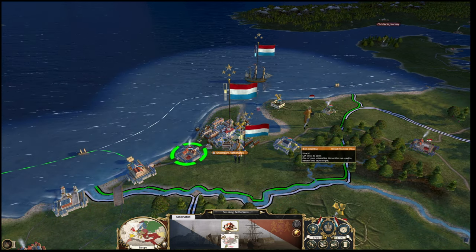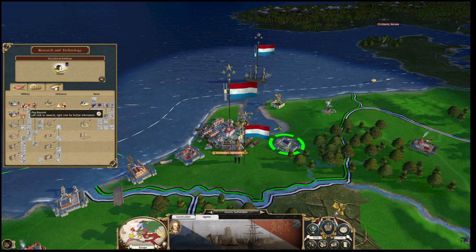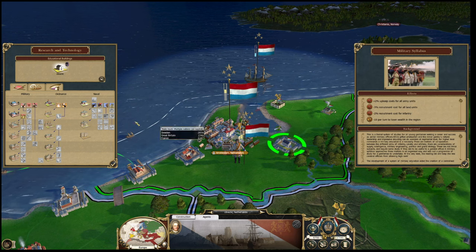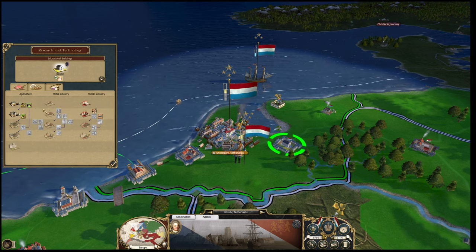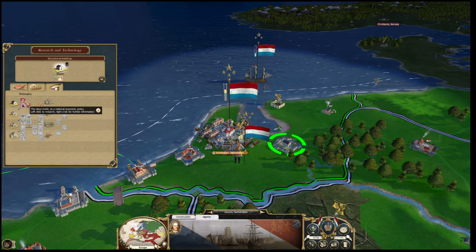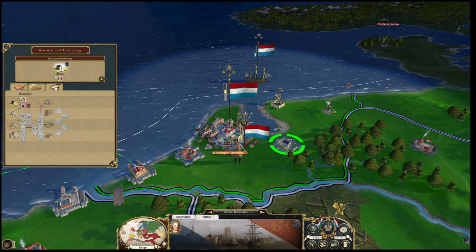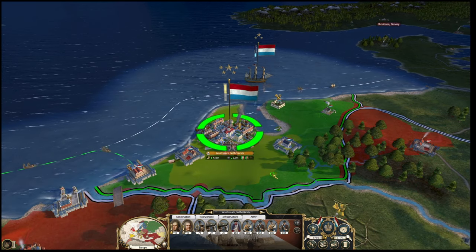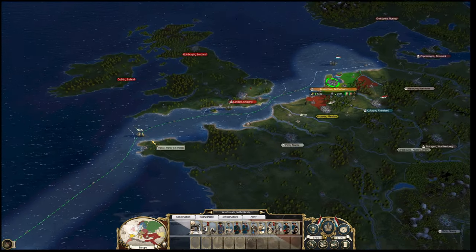We've got the Weavers' Cottage here, and also a school, so let's get our gentlemen inside. The first thing we're going to research is either the plug bayonet or canister shot. We could get a military syllabus right away, but 33 turns - I don't think so. Let's go for canister shot. Some of these icons are different. We can go for the slave trade. An unfortunate start in technology - by 1700, you'd think they would have worked out what that was. Apparently the Dutch hadn't, but I think that's slightly historically inaccurate.